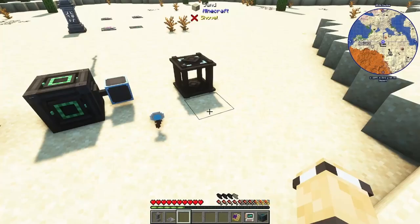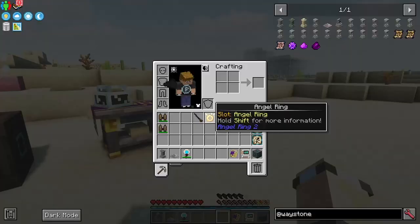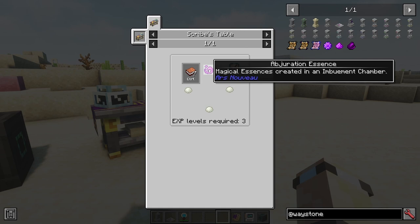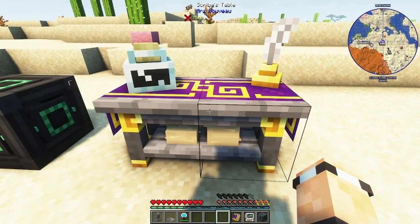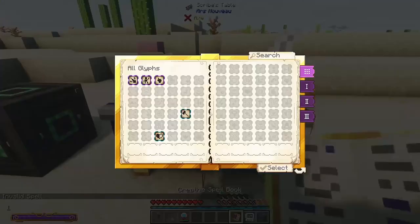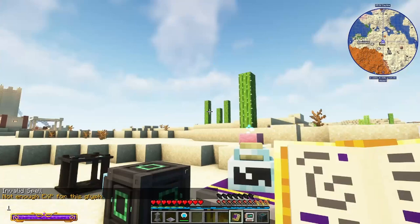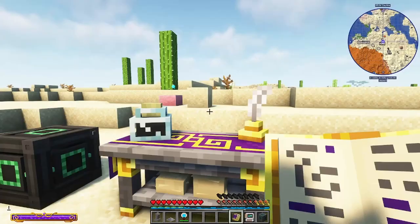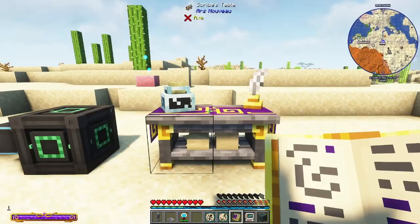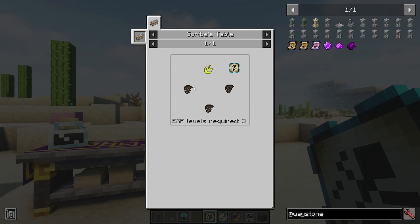Next up is Ars Nouveau. A really simple early-game spell is combining Leap and Bounce. Bounce essence is made from slime balls on the scribes table — not too difficult once you have a little Ars Nouveau set up. Leap essence requires killing the vampire bat creatures that fly around to get air essence. Once you have both, right-click them on the scribes table to add the glyphs to your spellbook.